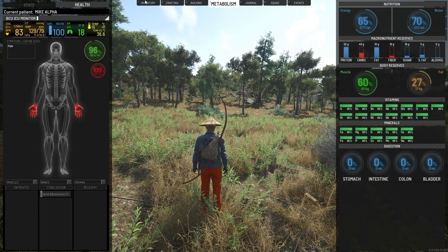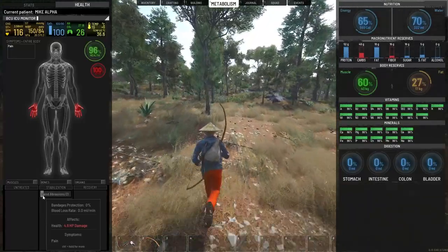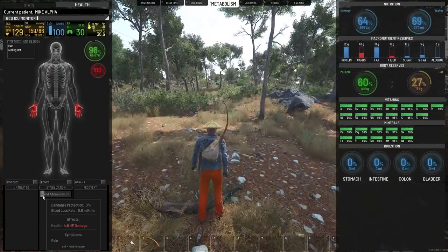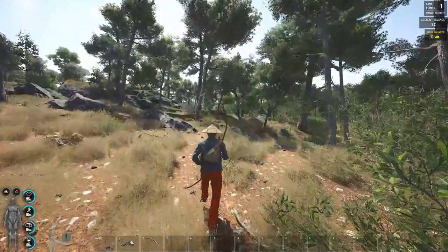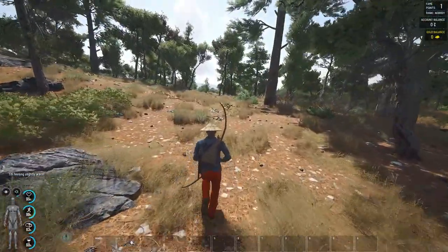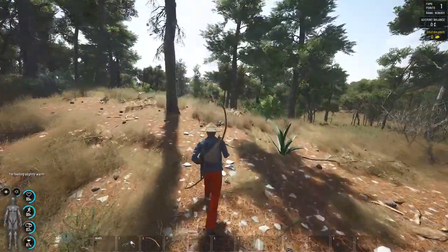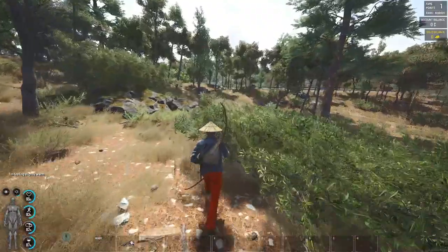Our hand abrasions are getting to the stabilization area now, which is nice. If you have any abrasions or injuries and you sprint, you're going to start losing that healing and it'll go back the other direction. If you're damaged anywhere other than your hands - like your feet or torso - and you sprint, it will decrease and go back to a state of bleed. What you'd want to do is jog instead, and you can change your running speed with the scroll wheel.